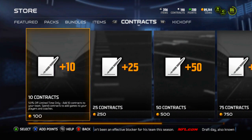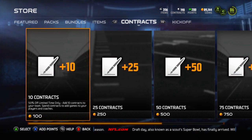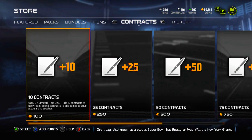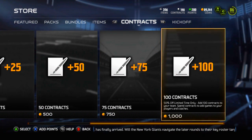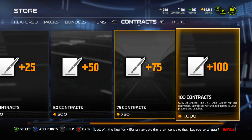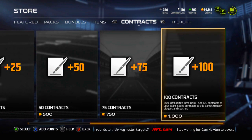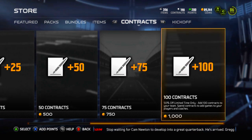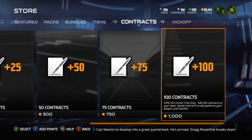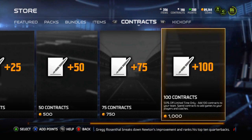Before I go, I want to update you guys on contracts — they are actually half off this weekend. I know they are half off today; I think it's the whole weekend, but if you want to be safe, definitely get them today. 10 contracts is 100 coins, and you really want to be buying the 100 contracts for 1,000 coins — it does say limited time only but doesn't say when it ends. I think it'll end Monday morning, so you could probably wait. I'm going to pick up a bunch later today since I'm only at 146 contracts right now and definitely need to stock up.